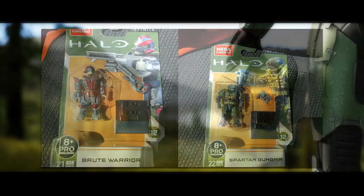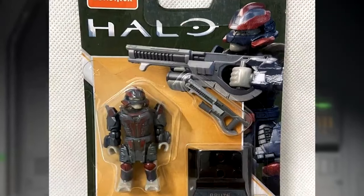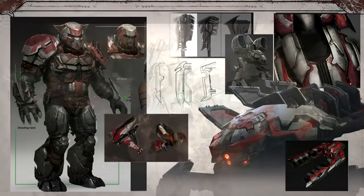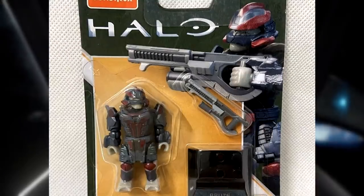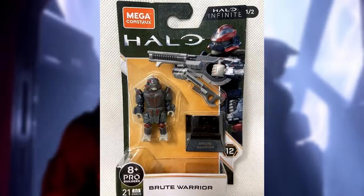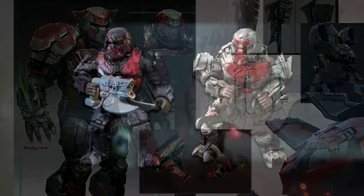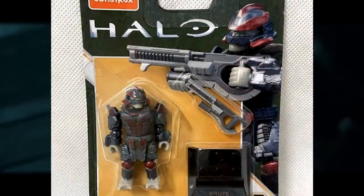Now passing over to analyse the Spartan Gungnir and Brute Warrior. The Brute is very much in Banished colours. I know some people after the last video about the Hunter were saying it could just be a grey and red Hunter — and yeah, you're not wrong, it could be. But why would 343 give a Covenant species the exact same colour scheme as the Banished and not make them part of the Banished? That doesn't compute. And this isn't the only evidence for the Banished being in Infinite — we had the 'powerful and ruthless alien faction' tease from Shadows of Reach, then the Banished Hunter, and now this Brute Warrior. The colour scheme is very similar to existing Banished Brutes from Halo Wars 2 and existing Banished Brute Mega Bloks figures. I think the evidence is there.